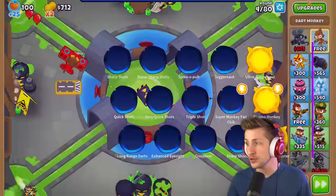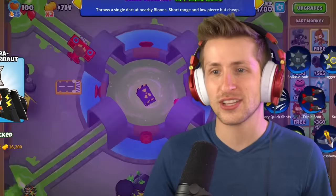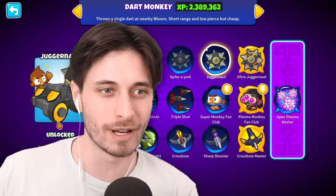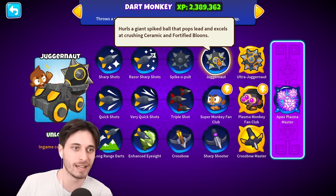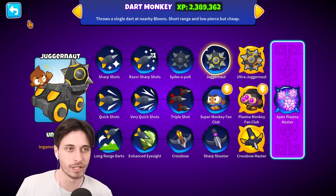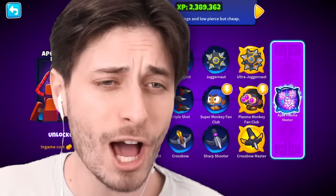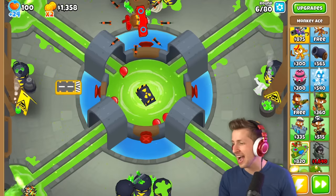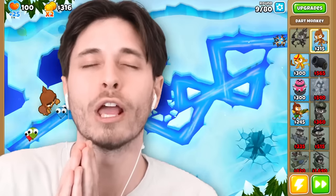I feel like you can do spike-a-pult, but you can't do juggernaut or ultra, because those are futuristic versions. Actually, juggernaut still looks pretty medieval. Ultra juggernaut, definitely — that one's definitely not it. But the wheel still looks medieval-ish on juggernaut. I'll let it slide, Saber, but just this time. I'm on to you, okay? You're so forgiving. Thank you, Sensei. Don't forget it anytime soon.